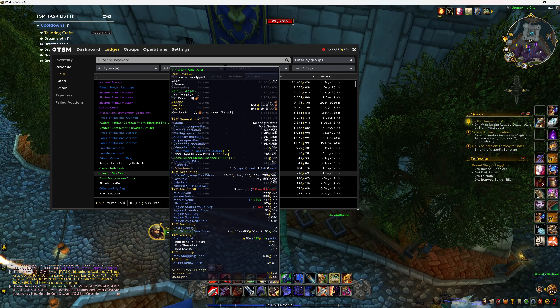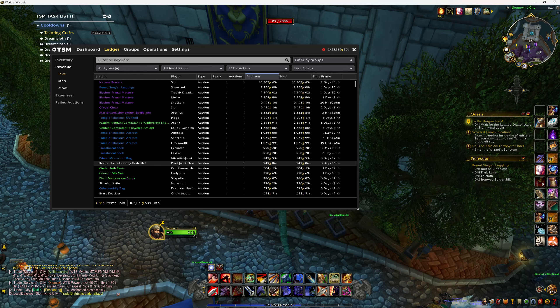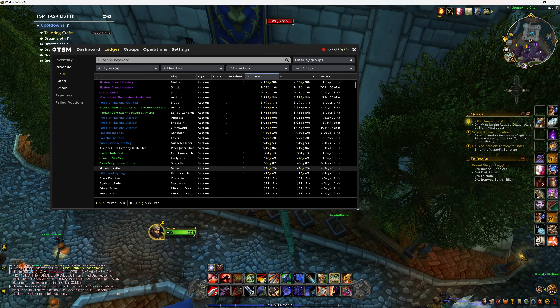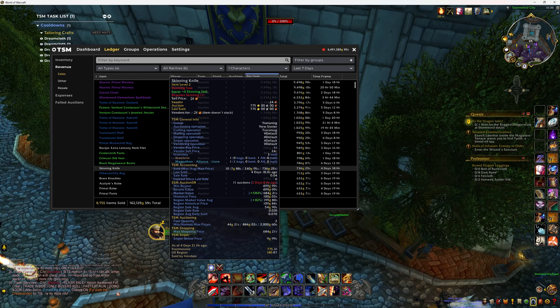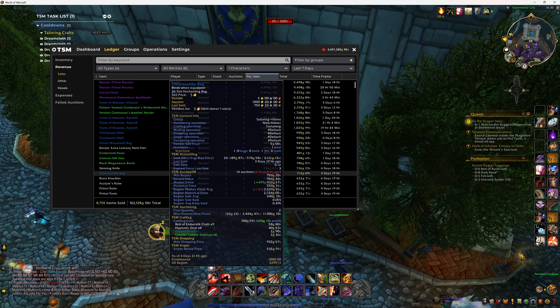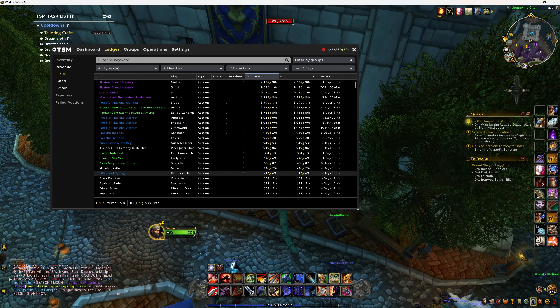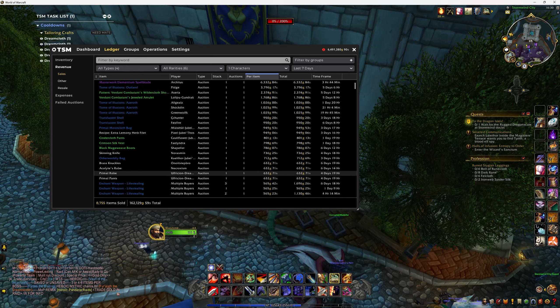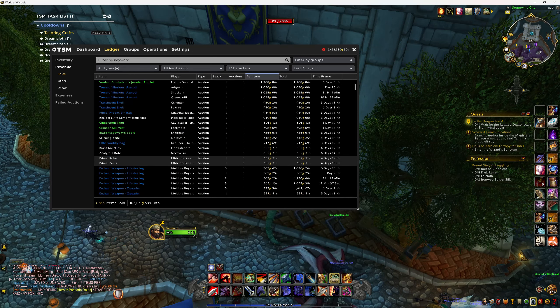All these crafted items like crimson silk vest, cinder cloth pants, mage weave boots, and skinny knife which is just a vendor item — not too bad for something that costs a couple of silver. The otherworldly bag — 100 gold to make, great return on that. Vendor stuff as well — 600 gold profit on each item. Enchanting stuff — some are only worth 100 gold profit, some only 24 gold profit, so it's just hitting the small margins.